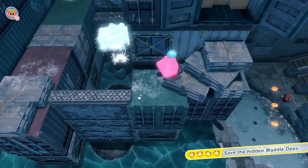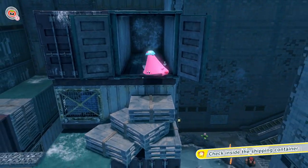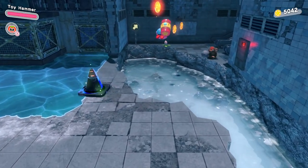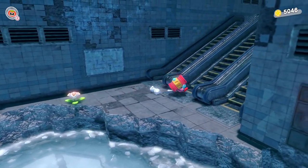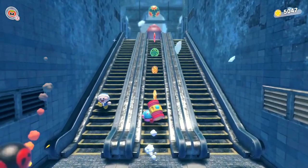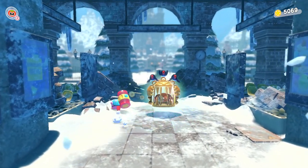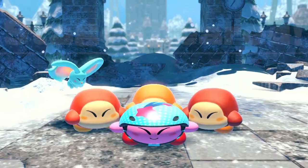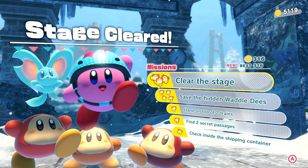We just have to find out what's next. What's in here? The final challenge — check inside the shipping container. We did everything on the first try! We're actually getting a little better at exploring the world of Kirby. I just need to spit it out and fly across. Watch out for the little drill guy. That should be the end of the level — I don't see anything else to grab. Finally, a level we get done on the first try with everything. Stage cleared — saved the hidden Waddle Dee, stand on top of two trains, two secret passages, and check inside the shipping container. That one was pretty straightforward but still lots of fun. We get some capsules — this is the Naucadile. Its hide is as tough as armor, so you'll need something bigger than a copy ability to take him down. Do you think a mouthful mode would do the trick? It definitely does.